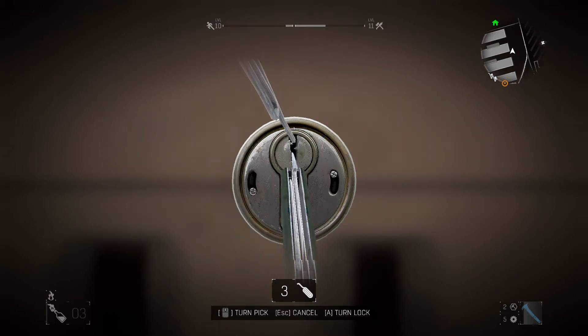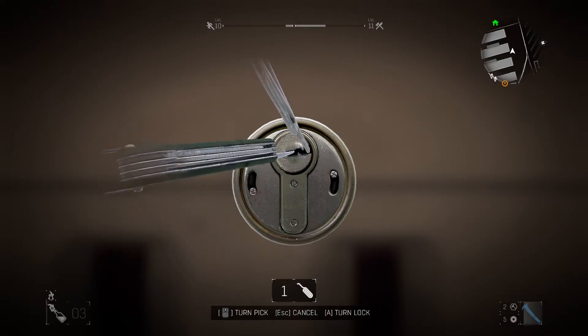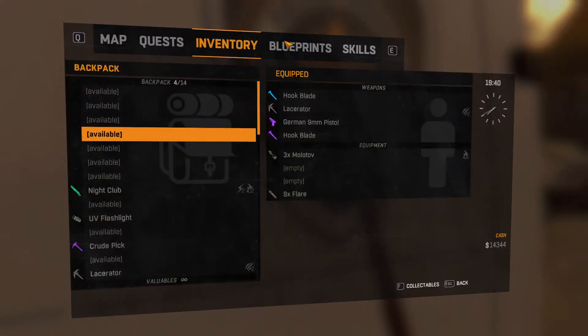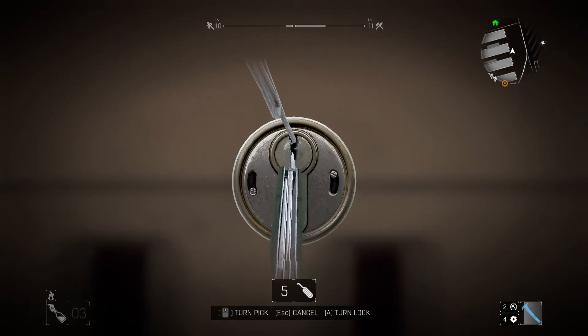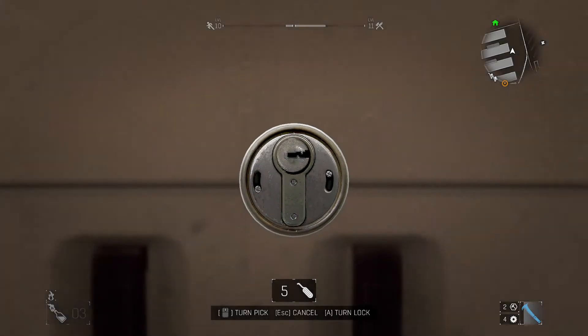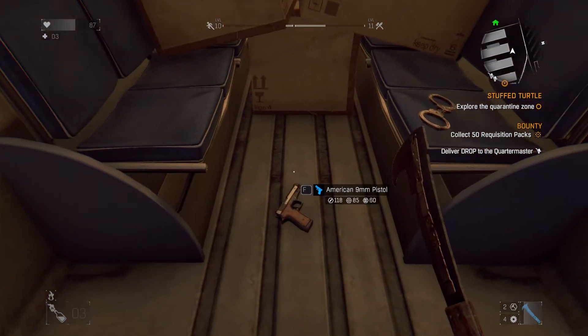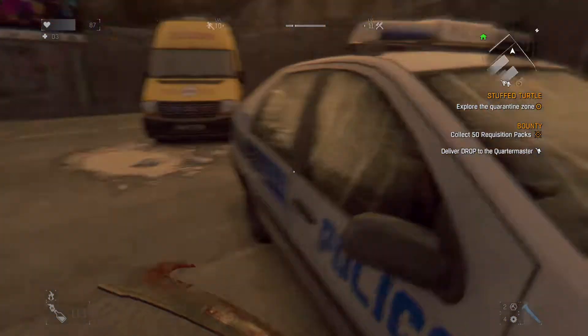When you get closer to nighttime, the game will warn you - Jade from the tower will say 'it's gonna get dark soon, if you think you're not going to make it back to the tower find the closest safe house.' I'm struggling with this lock right now - I'm usually really good at this but I'm just not hitting it today. There we go - finally got it! What did we get? Another pistol! Awesome - so that's two pistols we have now, with the German one being the better one.